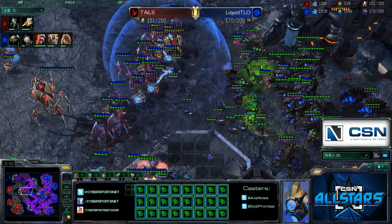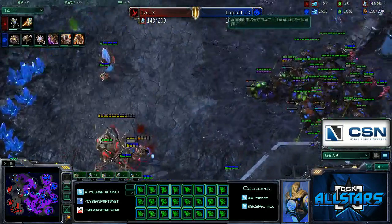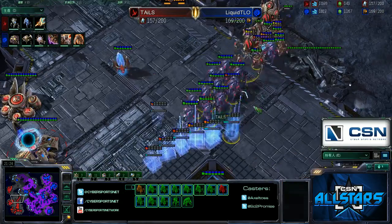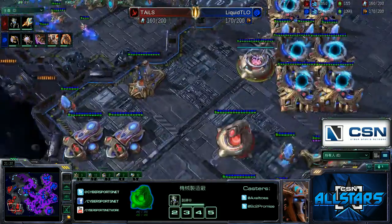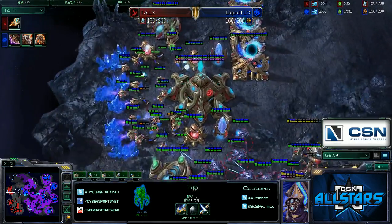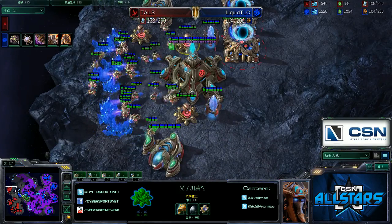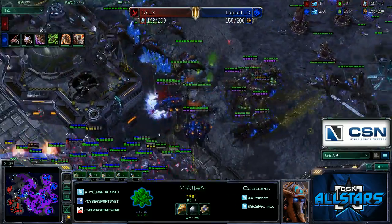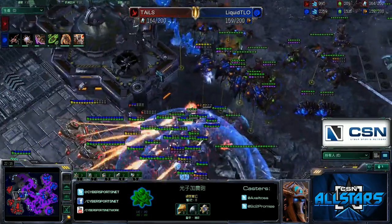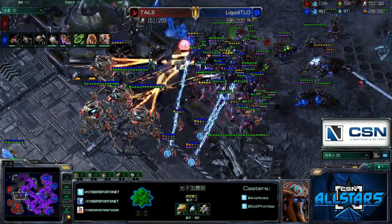Both players are close in supply at 170 to 176, but TLO's army is far superior. TLO's roaches and lings get slightly trapped but the overseer drops changelings. Broodlords are being morphed directly in the face of Tails. 34 additional lings and more broodlords are reinforcing for TLO. Queens are transfusing the broodlords. Tails is falling down to 143 supply versus TLO's 169. Two colossi are on the way but Tails is off two robos and struggling to produce. A ling run-by does some minor damage to the third. Broodlords push into Tails' natural — Tails blinks forward to focus them down but five additional corruptors are coming for TLO, and it's effectively over.